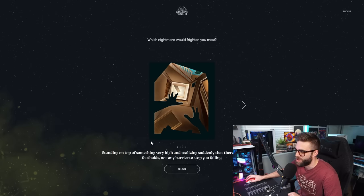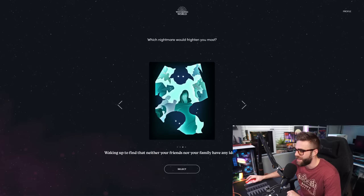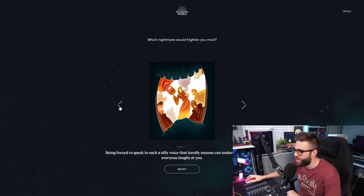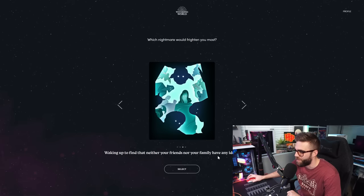Which nightmare would frighten you the most? Options include: standing on top of something very high with no handholds or barrier to stop you falling; being forced to speak in a silly voice that no one understands and everyone laughs at you; waking up to find neither your friends nor your family have any idea who you are; and being locked inside a dark windowless room. The worst one for me would definitely be if my family and friends had no idea who I was — that would be insanely terrible.